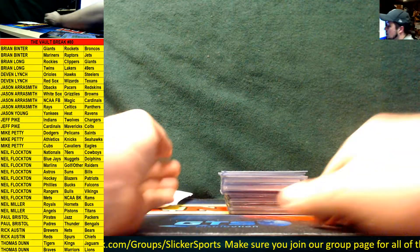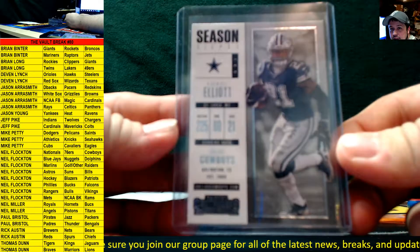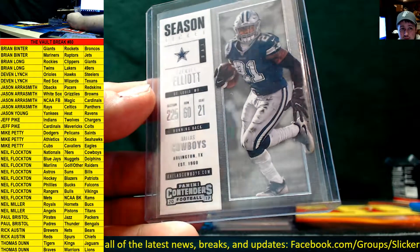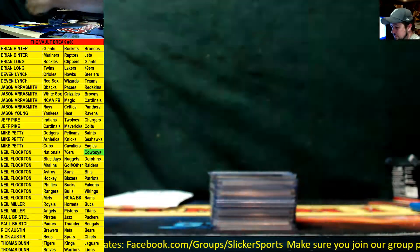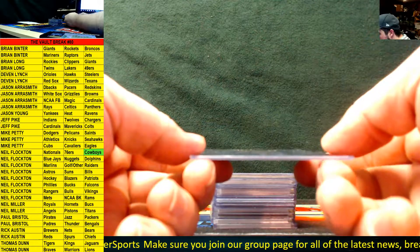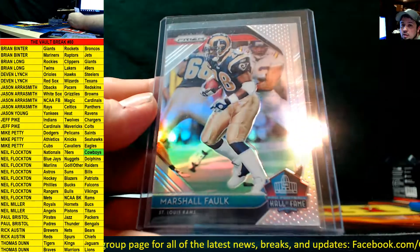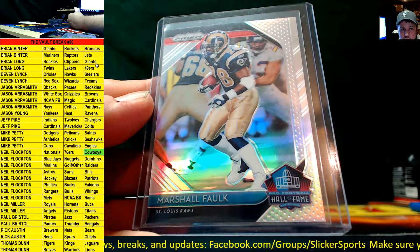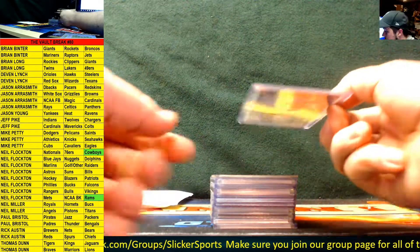All right, here we go guys — good luck to everybody! First up we have a Zeke Elliott season ticket from Contenders '17, and that's going out to the Cowboys — which is Neil Flockton. Next up we have a Prism insert for the Pro Football Hall of Fame for the Rams, Marshall Falk — and yes, that is a silver prism of Marshall Falk for the Rams. That's also going to Neil.